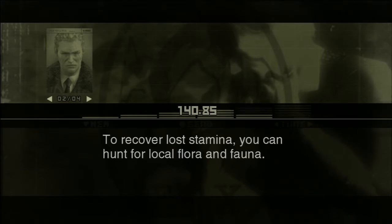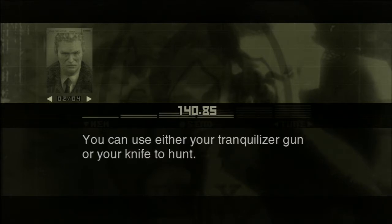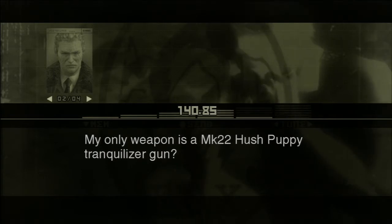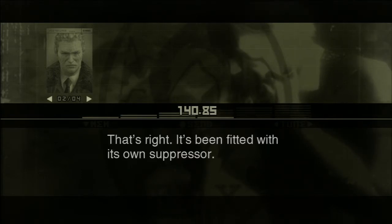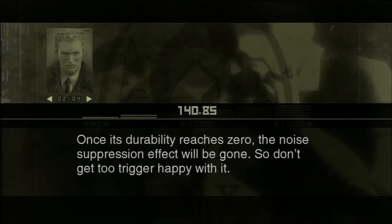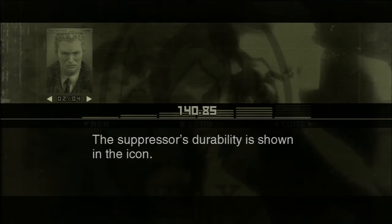To recover lost stamina, you can hunt for local flora and fauna. You can use either your tranquilizer gun or your knife to hunt. My only weapon is a Mark 22 Hush Puppy tranquilizer gun? That's right. It's been fitted with its own suppressor. However, the suppressor will deteriorate every time you fire. Once its durability reaches zero, the noise suppression effect will be gone. So don't get too trigger-happy with it. The suppressor's durability is shown in the icon.